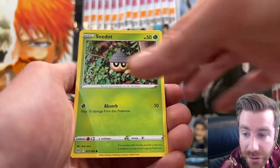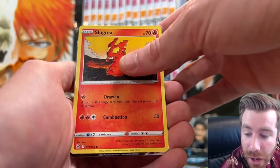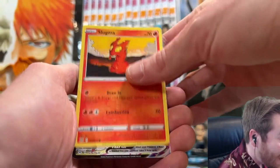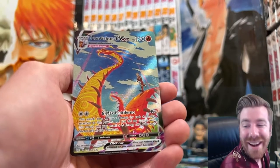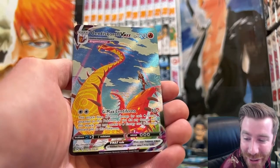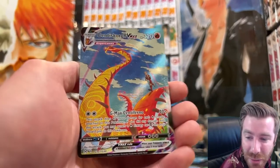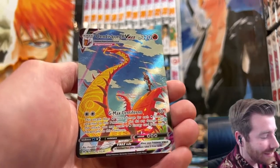Oddish, Growlithe, Seedot. We got a Yukimori there — shout out to GlalieGames. Slugma. A VMAX character super rare — yo! The Centiscorch character super rare, Kabu. That is a banger there. That is sick — the Oswaldo Kato artwork. Big fan of Oswaldo Kato. That is a sick hit!